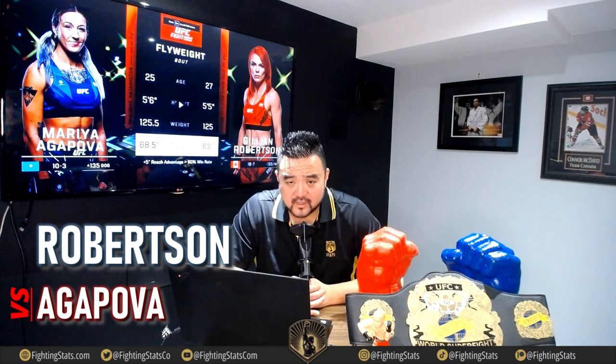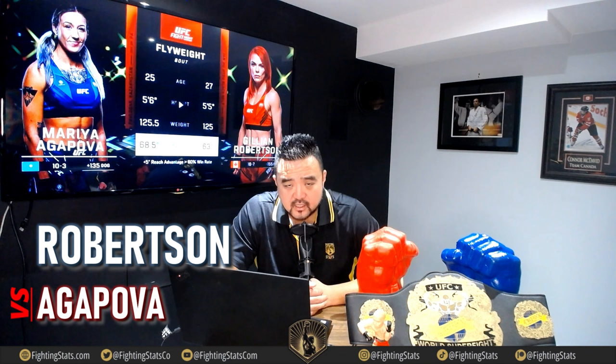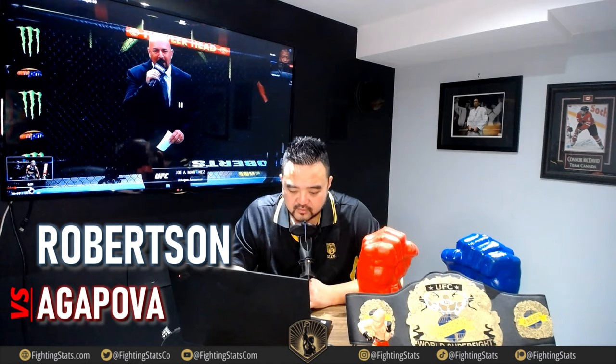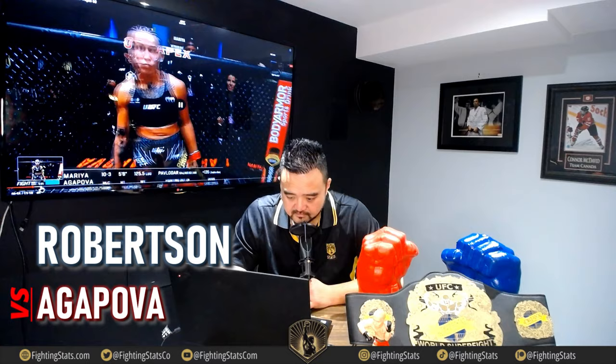Welcome back to Fighting Stats. I'm your host Art C, and today we are continuing on with Jillian Robertson. She takes on Maria Agopova. If you were with us in the last fight, she took on JJ Aldridge, lost by unanimous decision, wasn't able to get Aldridge down to the ground. Now she takes on Agopova, who is going to have a 6.5-inch reach advantage, 1-inch height advantage — plus 5 inches of reach. Has more than a 60% win rate. Robertson is a minus-155 favorite, in the red trunks. Here is Agopova in black, fighting out of Kazakhstan.